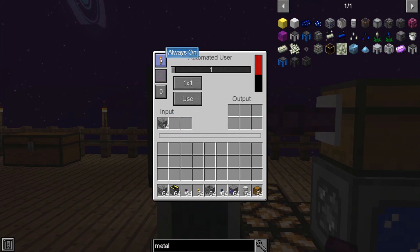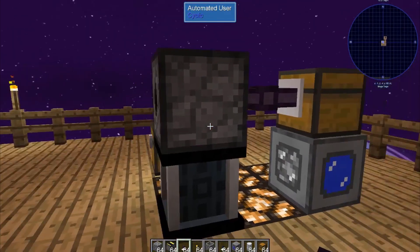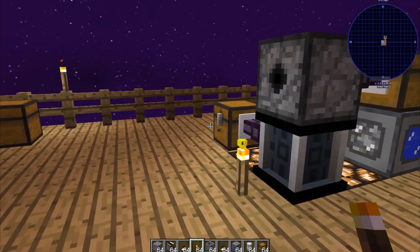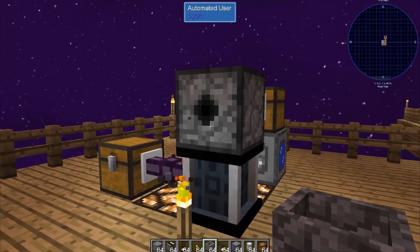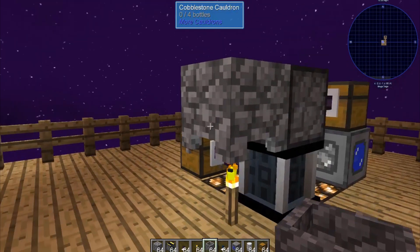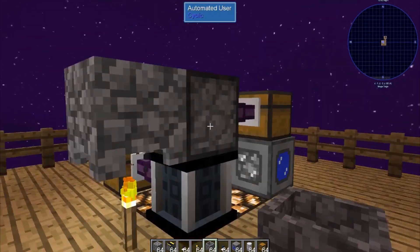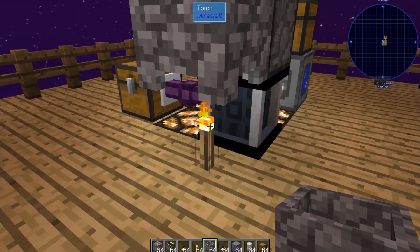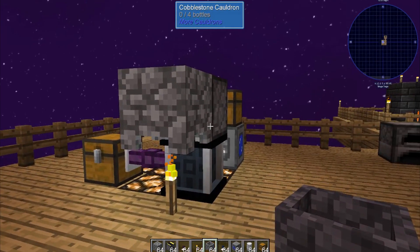I'm going to turn that off so it's not trying to push anything out right now. Next, we're going to need a torch, and we're going to set ourselves a cauldron on top of the torch — shift right-click, and that sets a cauldron right here. Now, as you know, cobblestone put inside of a cauldron over a torch will create lava. Next, we need to pull the lava out of there.